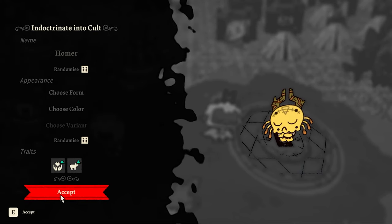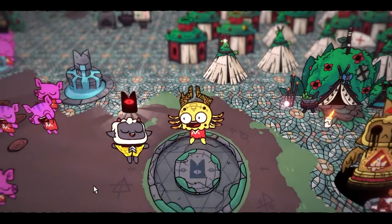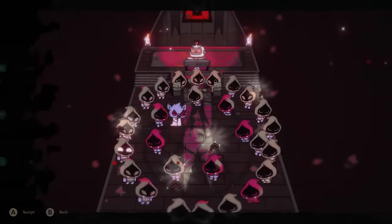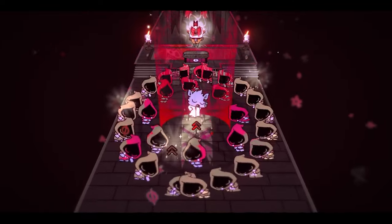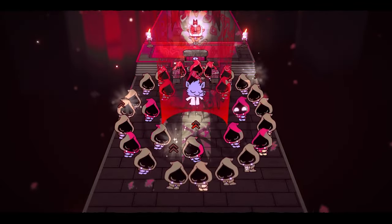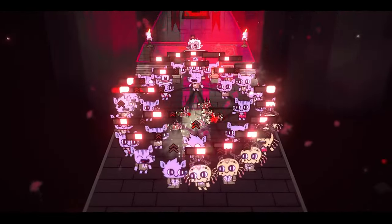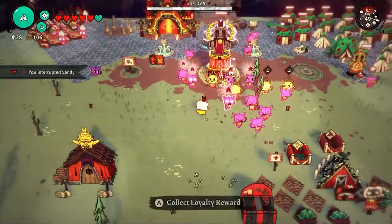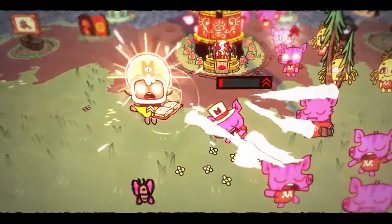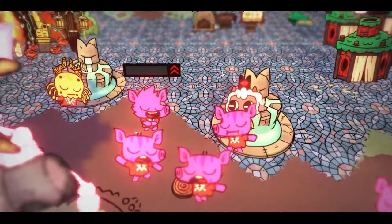Bart, Lisa, Homer, Marge, and Maggie — the Simpsons — are ready to join our lovely Cozy Tosy Cult, here's hoping they get on well with our lovely Stardew Valley NPCs. It's time for another cozy ascension: Demetrius is past his prime, not much good to us anymore, but he served us well. Look how happy everybody is at his ascension — it took almost a whole day to level up each individual cultist from the XP they got from Demetrius, but we'd be better off for it in the long run.